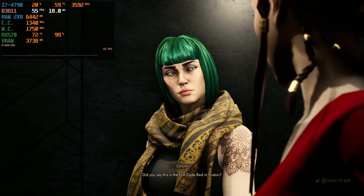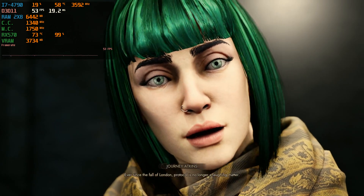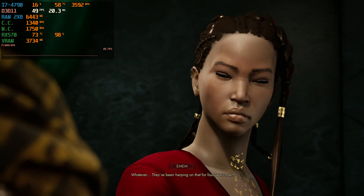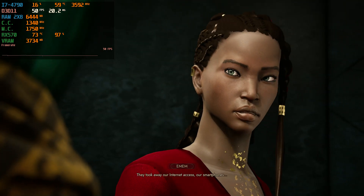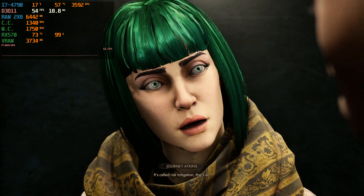Did you say this is the first code? I can't skip anything. Obviously I feel like they need me to listen to the dialogue, but what's the skip button? If I lose a mission, I start over the skip — is that how that works? Is that the only way that works? Risk mitigation.